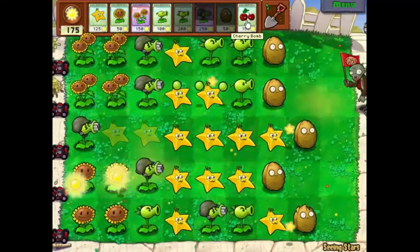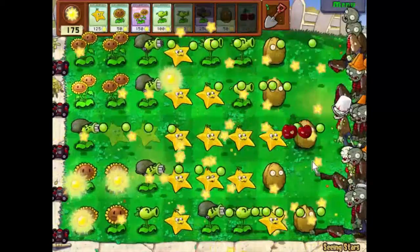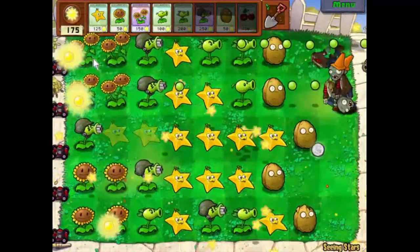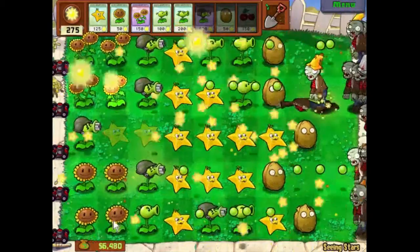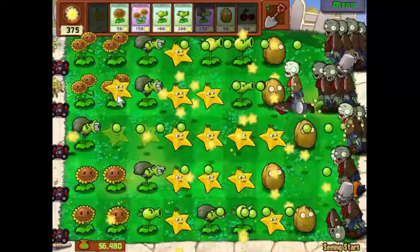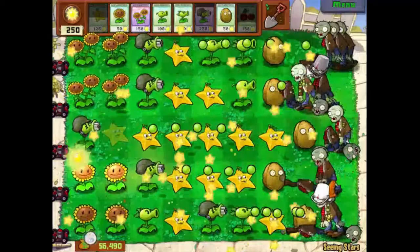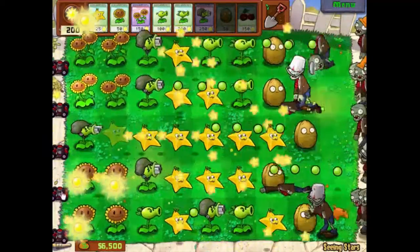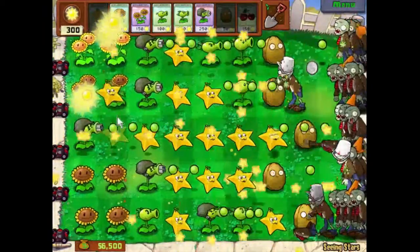Cherry bomb — just in time. I don't like this side. If you wonder how I'm choosing a side, I just look for the most bucket heads. It's fairly simple, really. One more star fruit. And... good lord — legions of zombies, but they're getting pretty irrelevant at this point.